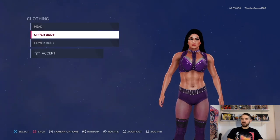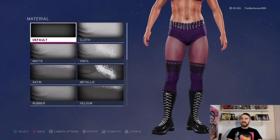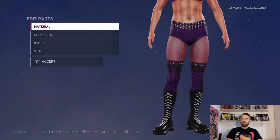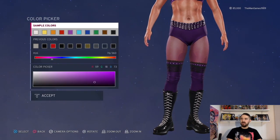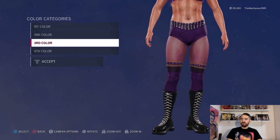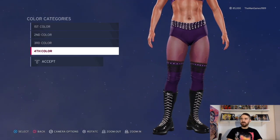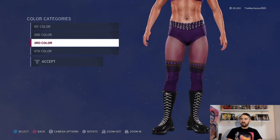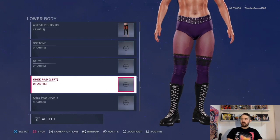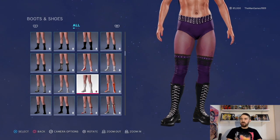There's nothing else on the top, so we're gonna go down to Lower Bodies. It's this one here — material again is just default, default, default, and default. Then for the colors, we have that shade of purple again, purple again, purple again, that shade there, and that gray-white again. Then black, purple, purple.